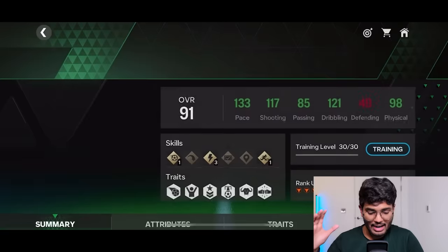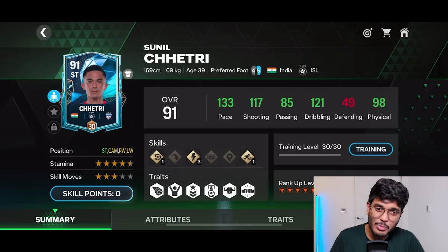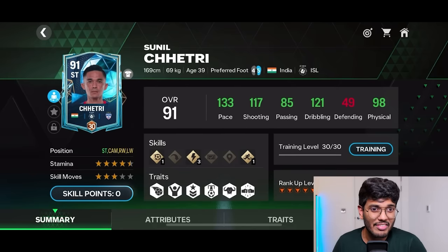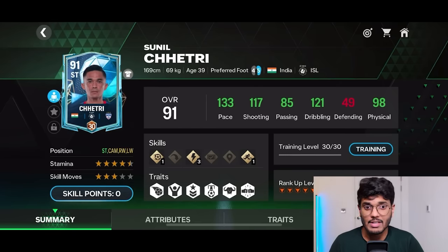This is the Sunil Chetri card fully ranked up to 91 rated at 30 levels. Look at his positions: CAM, right wing, left wing, and striker — four positions, which is amazing. He's got 130 pace, which is not bad at all for a 91 rated card, 117 shooting which is quite decent, 121 dribbling, and 98 physical. Overall I'm quite satisfied with the card, and he's got a 4-star weak foot which is usable. Nice stamina too — 4 and a half stars.